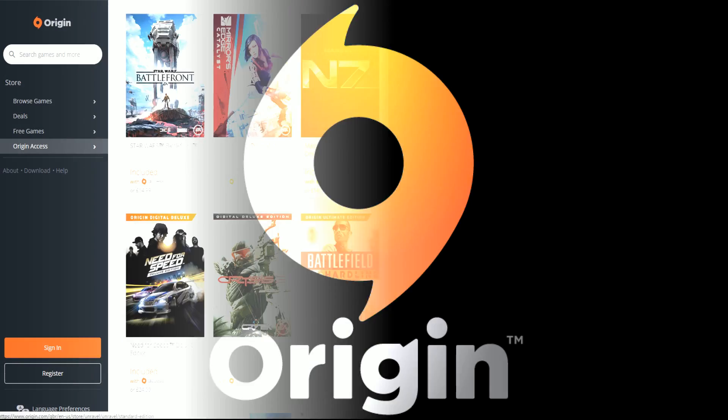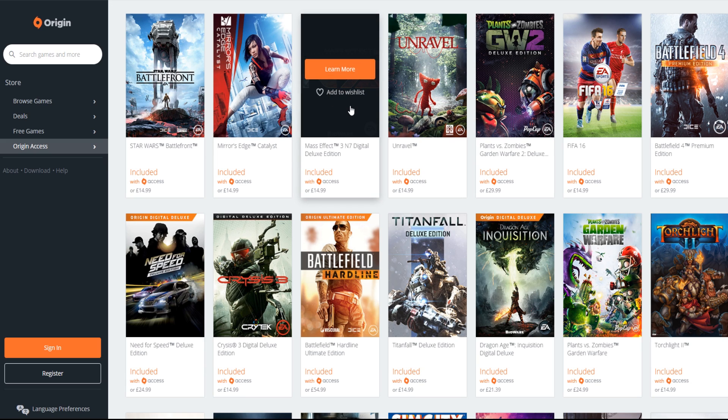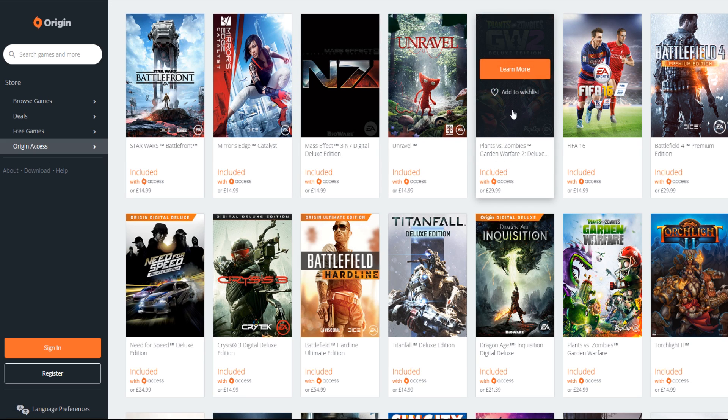We're going to do this live. So here we are, guys, in the vault. This is what you get. Star Wars Battlefront. When it says 'included with access', that means if you don't have that game, you can just play it. And it's usually the top edition - the Deluxe Edition. Everything in the Origin store is 10% off if you have Origin Access. So we've got Mirror's Edge Catalyst, Mass Effect 3 the N7 Digital Deluxe Edition, Unravel, Plants vs. Zombies Garden Warfare 2 Deluxe - which I'm going to play, because I haven't actually got that. I've got the first one, which I kind of liked.